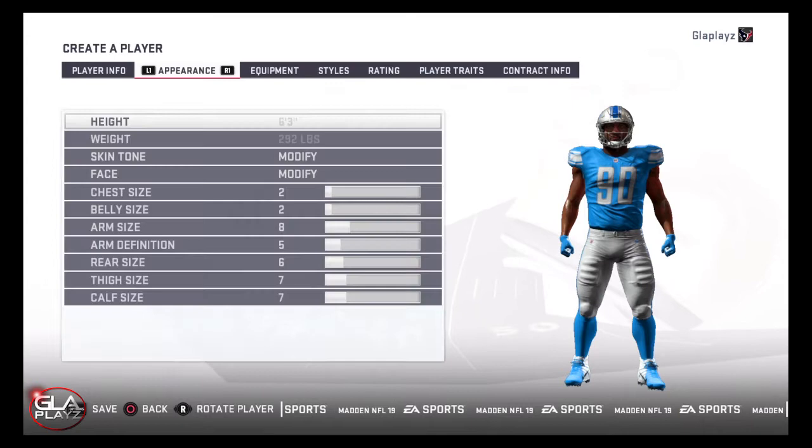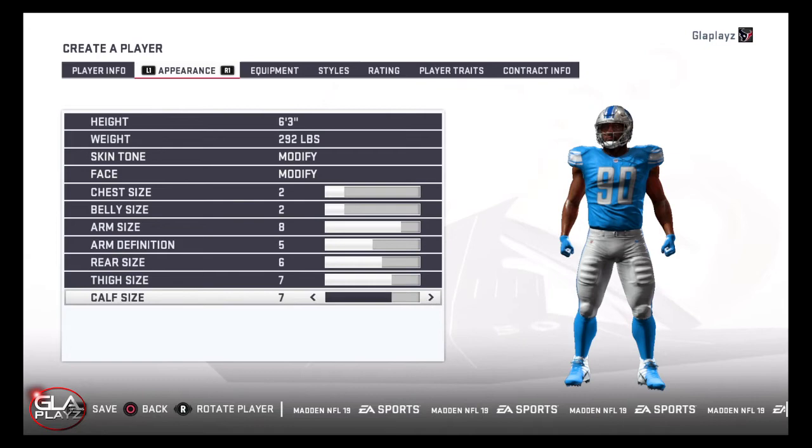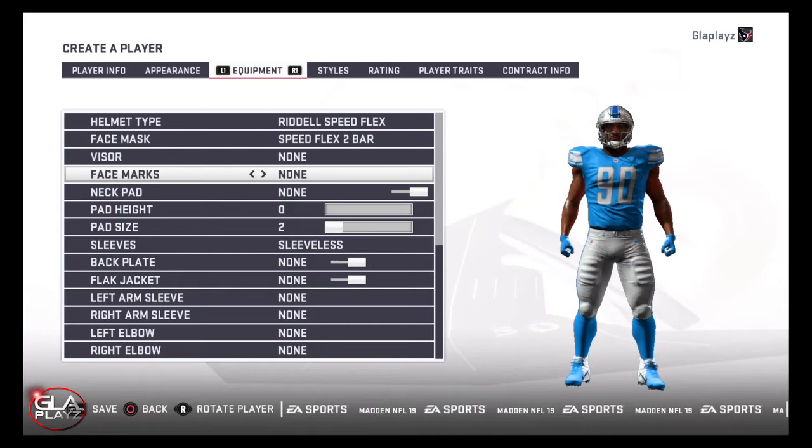Ed is a really good defensive tackle. He's got really good acceleration. He's a block shedding tackling machine and I think he's going to be a really really good defensive tackle in the NFL. I have him going number 8 overall here to the Detroit Lions, but I could see him going as early as number 5 to the Tampa Bay Buccaneers or later to the Atlanta Falcons.